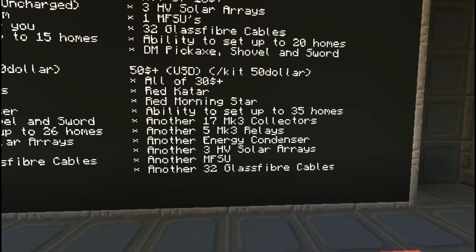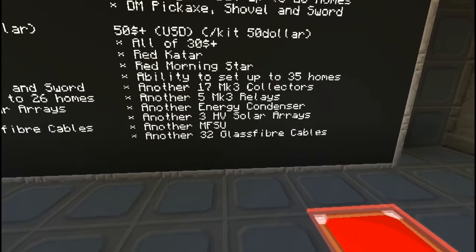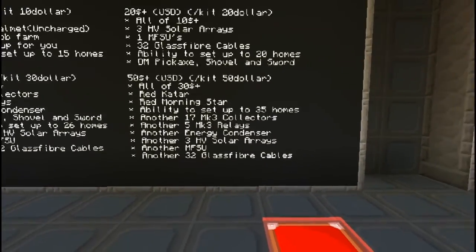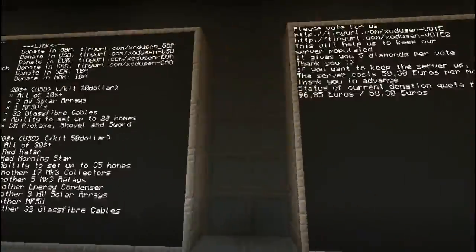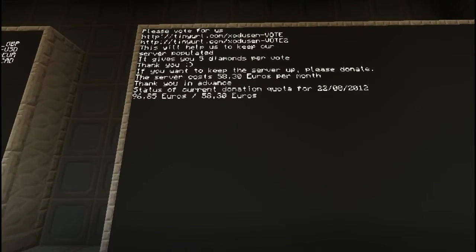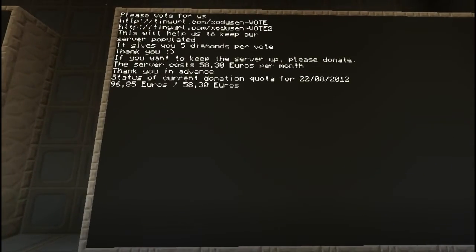For $50, it seems like you can break everything. You get piles of energy, red Katar, red Morningstar, ability to set 35 different homes - basically you can teleport all over the map. Please vote for them to keep the server populated - it gives you five diamonds per vote.